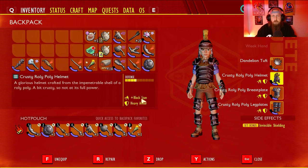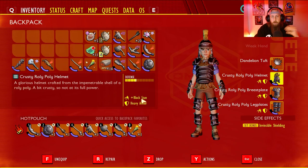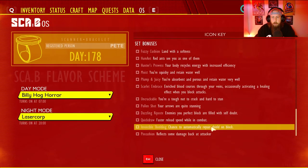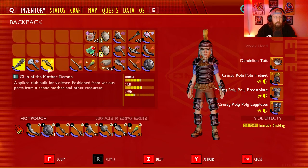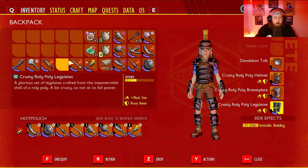Block stun means that each time you have a successful block — it doesn't have to be a perfect block — any successful block is going to fill up the insect's stun gauge a lot quicker. That way once you fill it up sooner, you'll be able to get a lot more stuns off. The invincible shielding will repair your shield on a block as well. Again, it doesn't have to be a perfect block — any block has a chance to repair your shield. Since we're going to be using a shield in this setup, these two-handed weapons are basically out.